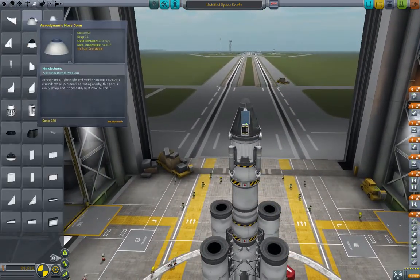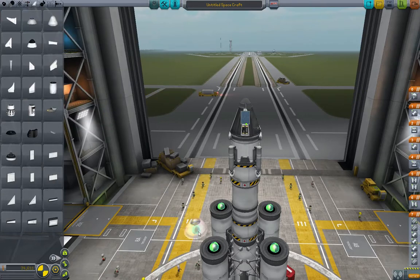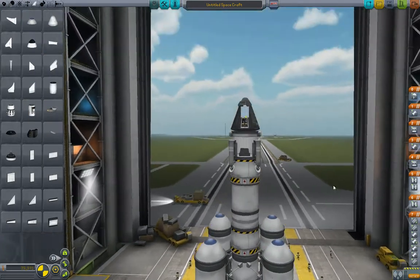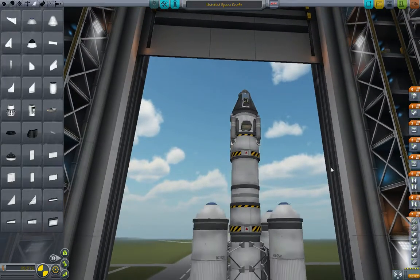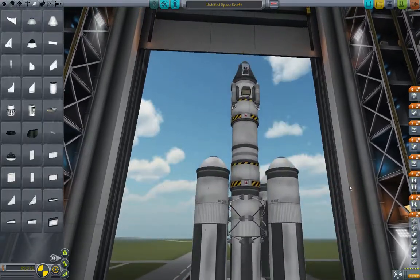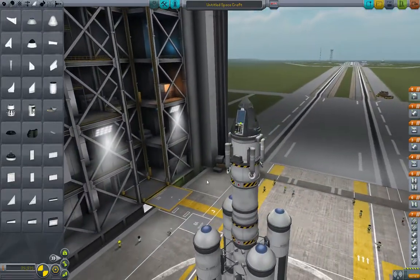Just for the sake of looking cool, we can put some aerodynamic nose cones on here too — because why not? That should be a good enough rocket to go to Minmus. We will use it next time. See you then in a 5-Minute Kerbal.